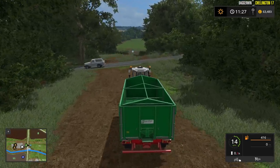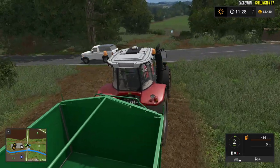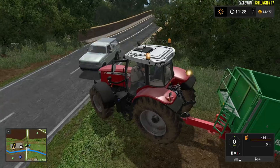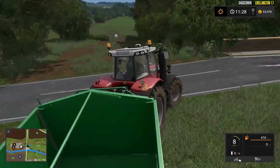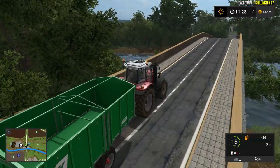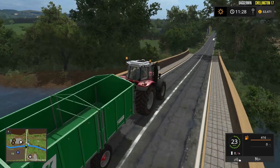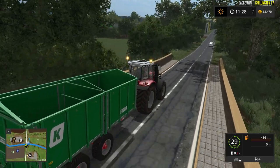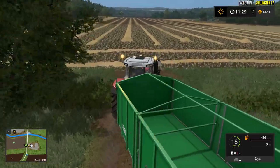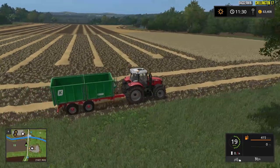Here we are in the Massey Ferguson 7719. We are heading over to field number 11 where worker F is busy. I think it's rushed out here. I would say probably about 66% of the field is done — keeping you very precise. There's the harvester over there, and yeah you can see, mostly done. What there is left here will be done off screen anyway.